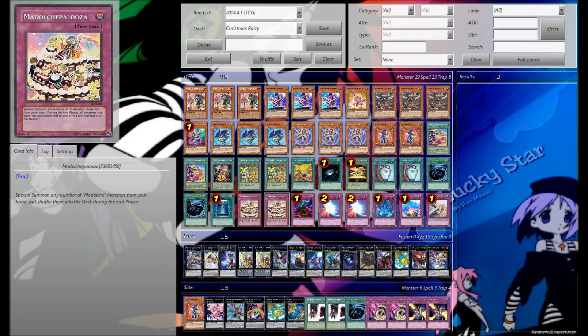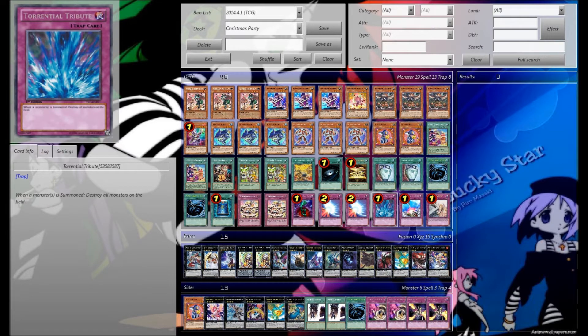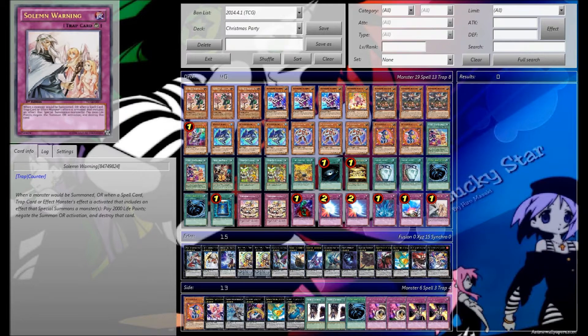We have 2 Palooza — this card's like the main card of the deck. Bottomless, 2 Mirror Force, 1 Torrential, 1 Compulse, 1 Warning.